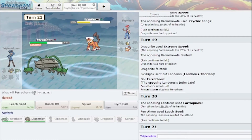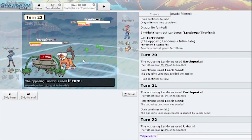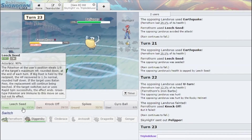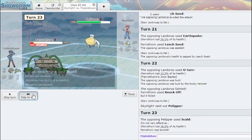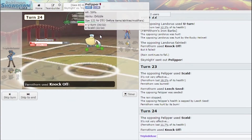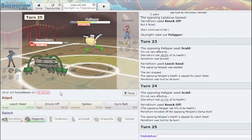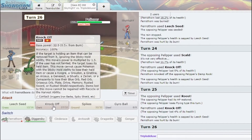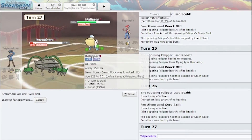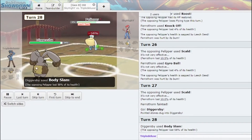I get to click Leech Seed here, then Knock Off. Lando is dead. I get to Leech Seed the Pelipper. I can get the Knock Off — the Rain is gone, so your thing isn't as strong anymore. No more Damp Rock. And we just immediately get to win versus Rain. Diggersby comes in and just clicks Body Slam and gets the kill.